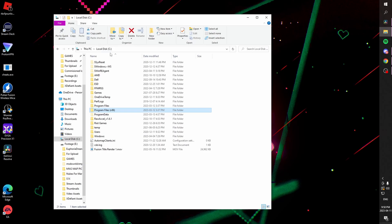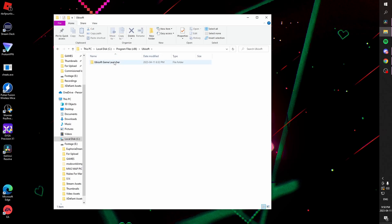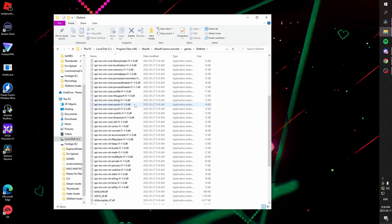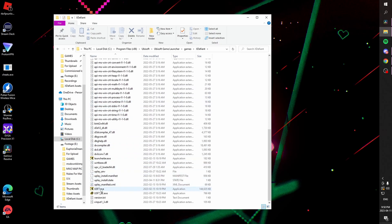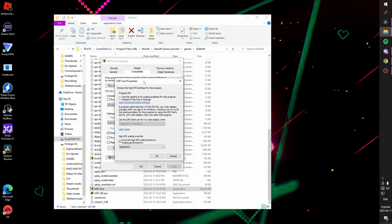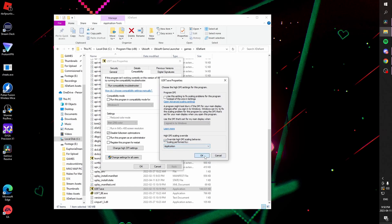We're going to navigate to our C drive or wherever we have the game installed, go to Program Files, scroll down until we find Ubisoft, Game Launcher, go to Games, xDefiant, scroll all the way down and find USF7.exe. Click on Properties, go to the Compatibility tab. We're going to disable full screen optimizations. And we're going to click Change High DPI Scaling Settings — we're going to override it on the application. Click OK, click Apply, click OK.